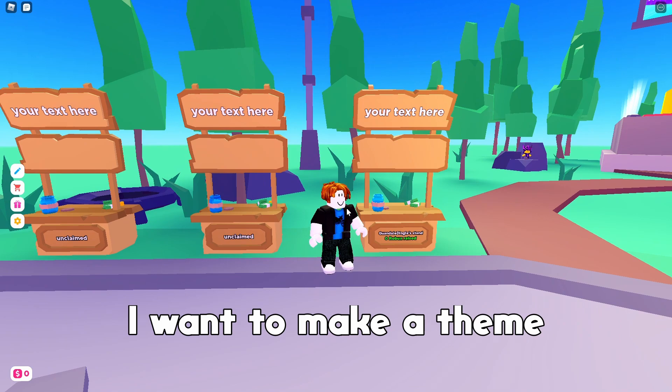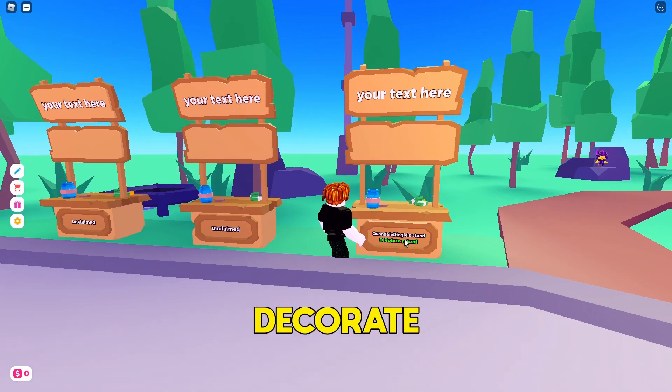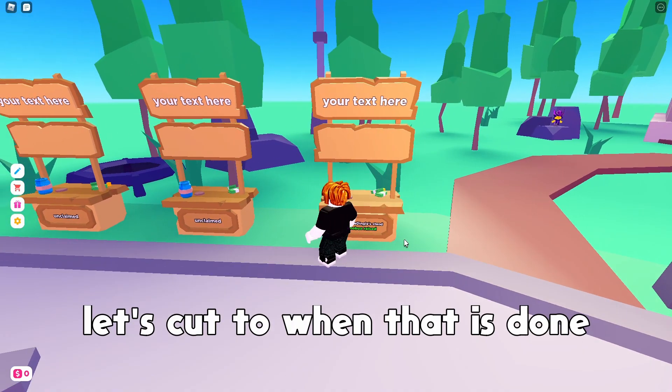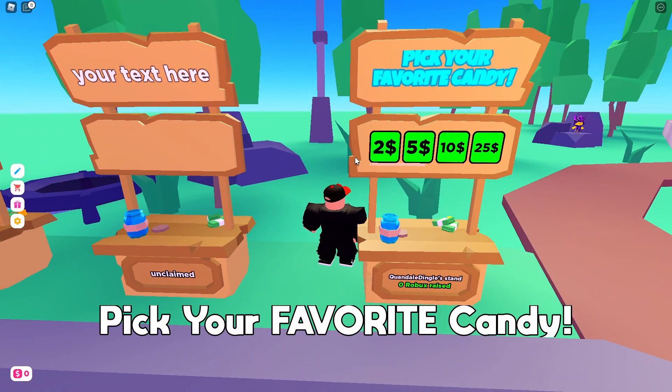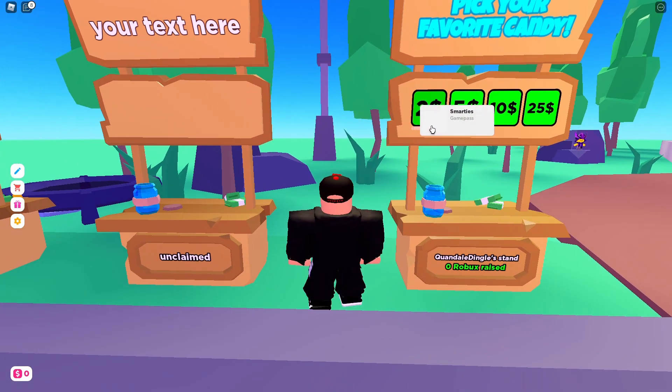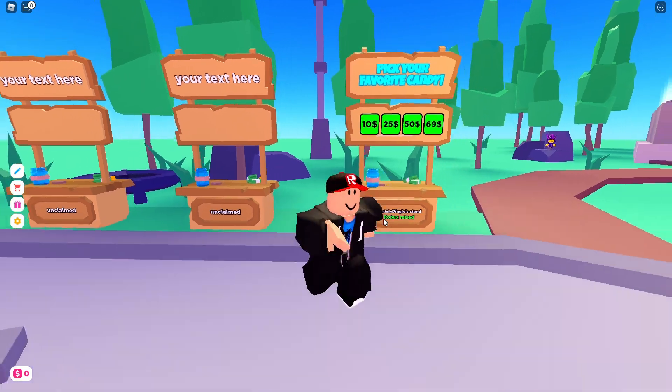First of all, I want to make a theme for the stand and decorate it a bit, so let's cut to when that's done. We have now finished our stand — as it says, 'Pick your favourite candy here.' For two robux we have Smarties, then Gummy Bears, then Swedish Fish, Milky Way, and all that stuff.